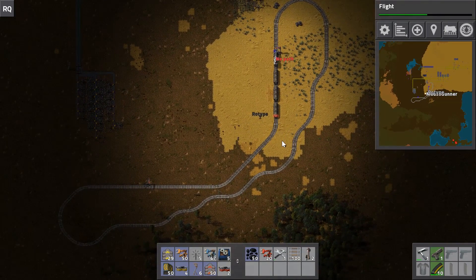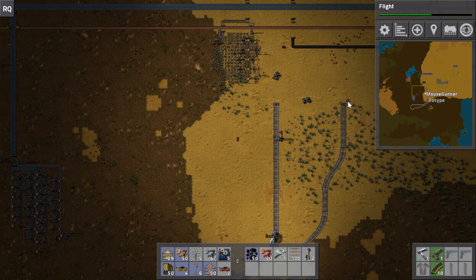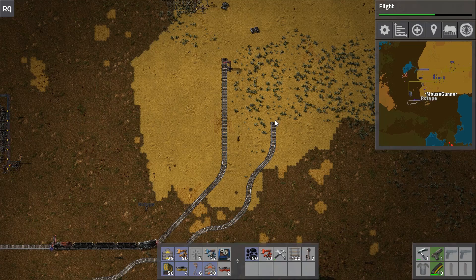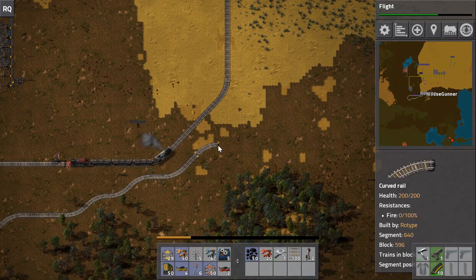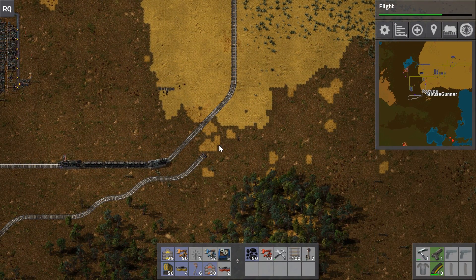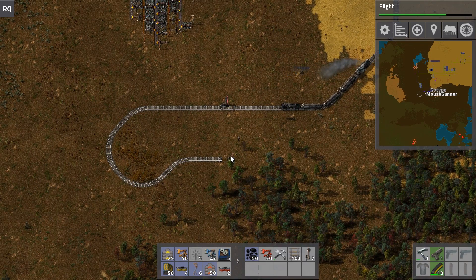The only way for it to get to the correct orientation at this stop is to go backwards. You can do this manually by hopping in and holding S, but with a double-headed train you can switch it back to automatic and the no-path error is resolved. One locomotive handles the forward direction one way, and the other handles it on the way back. No path means there's no way for the train to move forward via any locomotive to reach a stop with the stop on its right side.